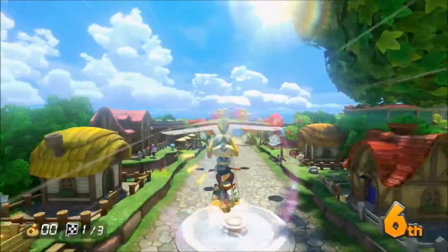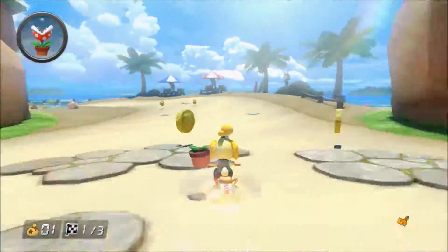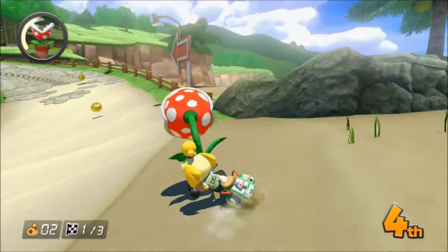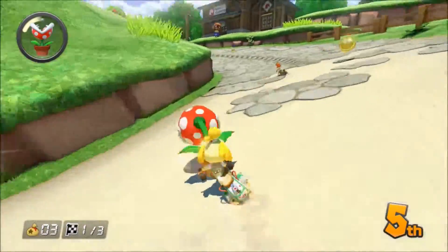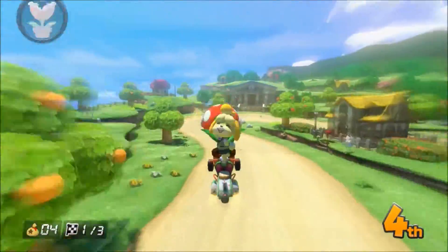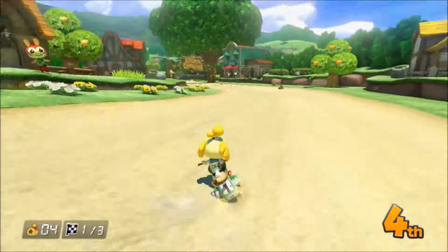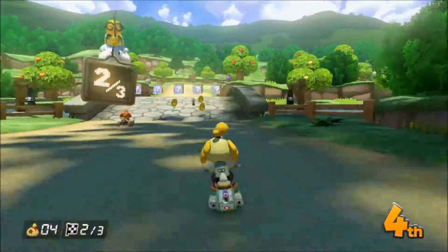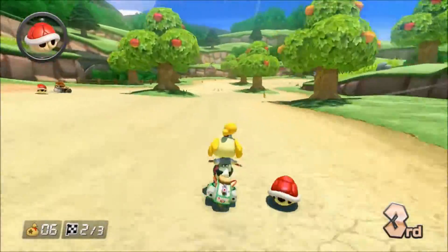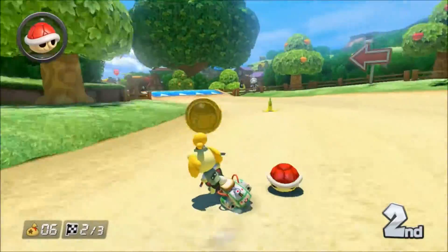Let's hope we can get rid of that boomerang and get another item. Let's use this — bite Daisy, bite Tanooki Mario! DK is still ahead of us. Let's zip around the museum here. At least DK's clearing the way out ahead of us. Oh, that worked out — we blocked one shell, we hit him with another. Let's hit whoever's ahead at the last second. I think that was Iggy.